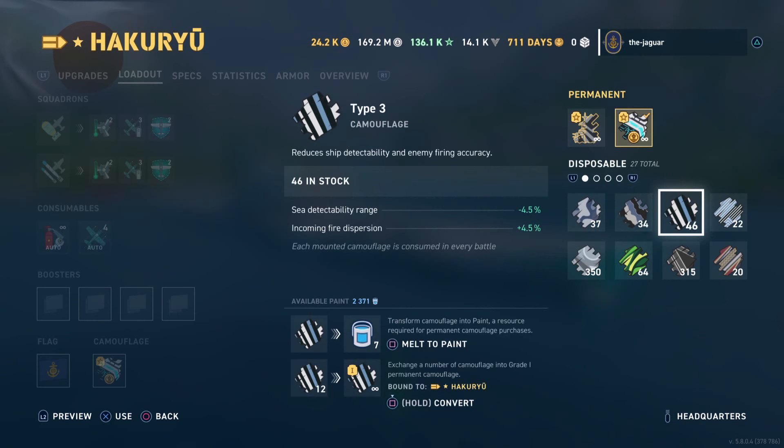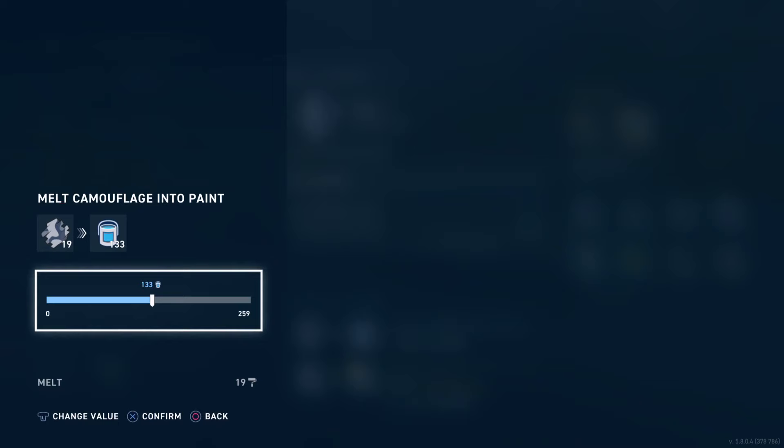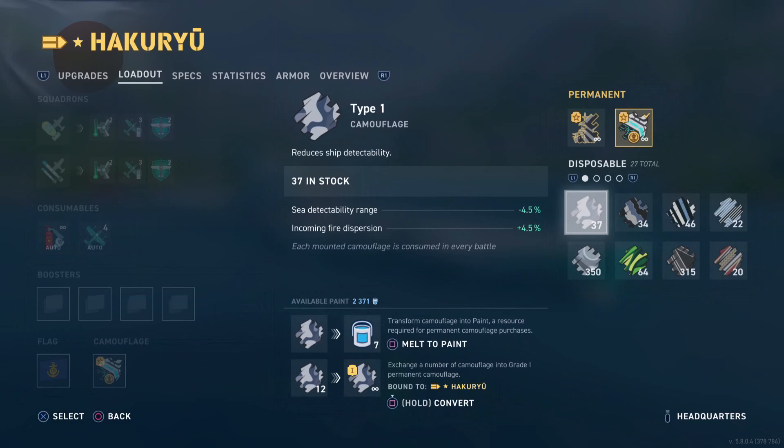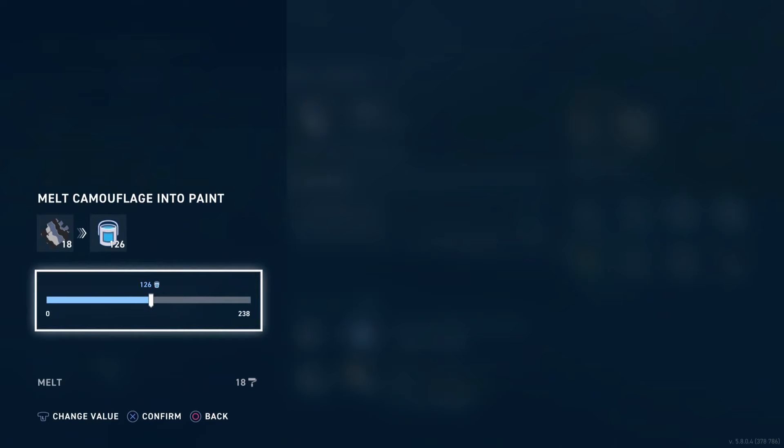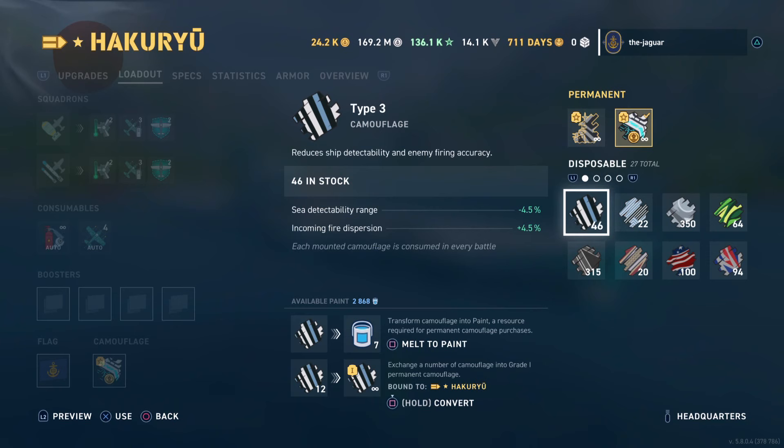Here we have the Type 1, Type 2, Type 3, and Type 4 camos that we're going to convert into buckets of paint. There are 37 camos here. Hit the Square button, a screen comes up, and you can melt the camouflage into paint. We can create a maximum of 259 buckets of paint from all 37 Type 1 camos. We'll do the same thing with the Type 2 camos — another 238 buckets of paint. You can select however many camos you want, but that's how to create buckets of paint from disposable camos.